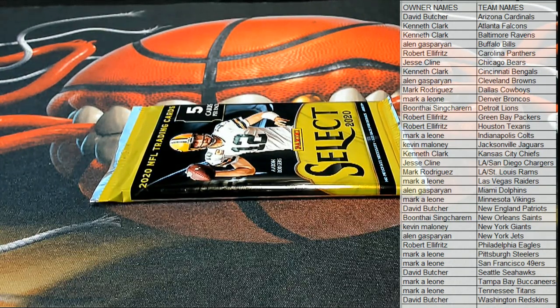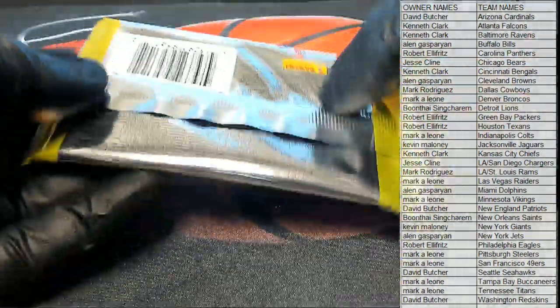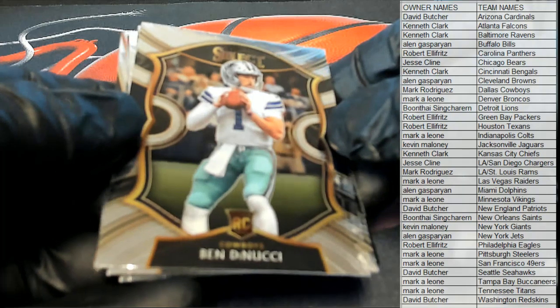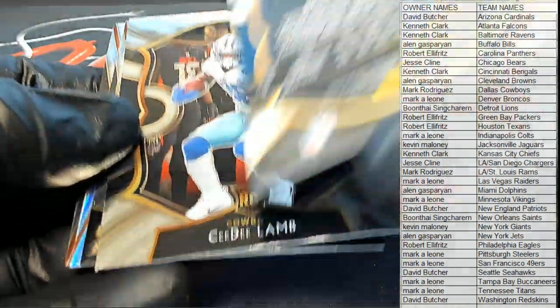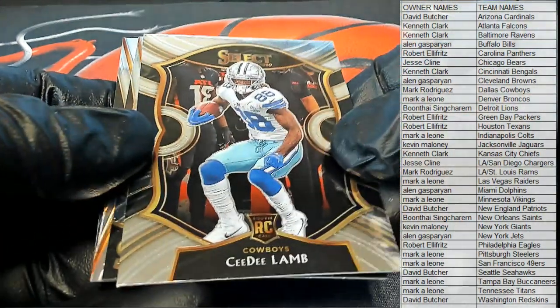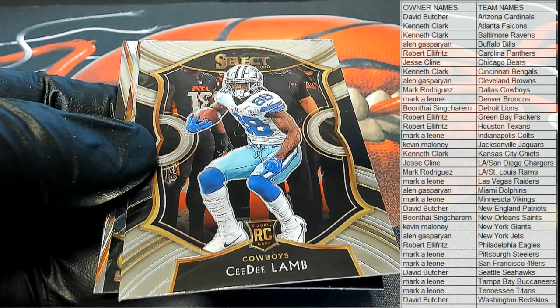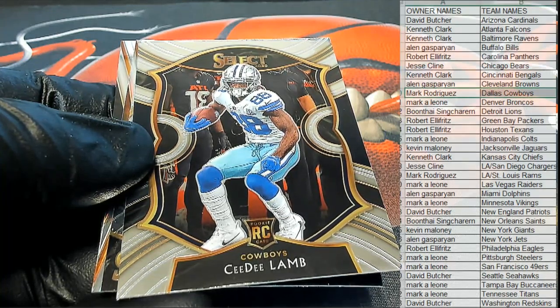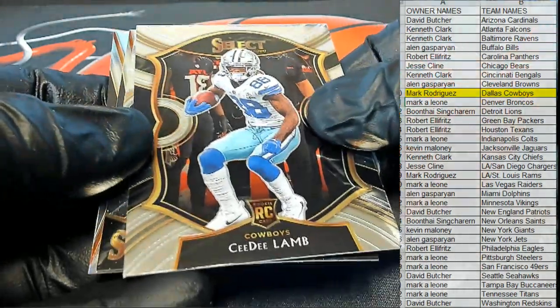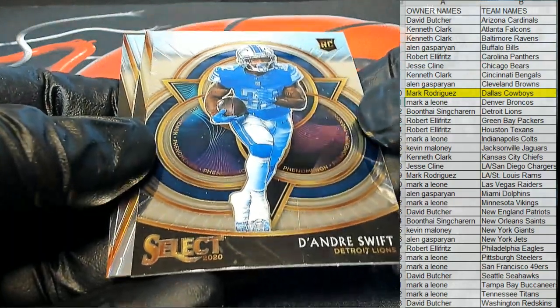Let's see some monster cards. Oh, there's the new chain. Oh Ben, right there for the boys. Concourse — CeeDee, we had a nice sober from a previous box. CeeDee Lamb rookie there, also for the boys, and that'll be Mark R. That is coming up to you. That's your concourse base. Nice DeAndre right here, Phenoms card for Detroit, good one.